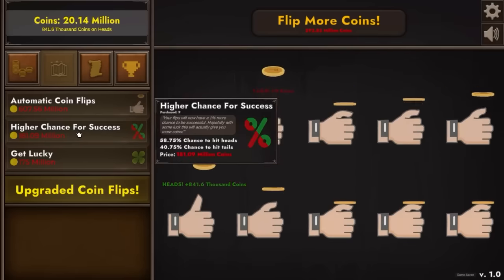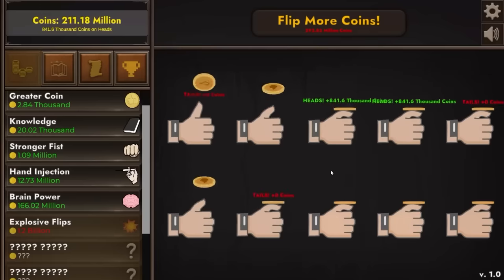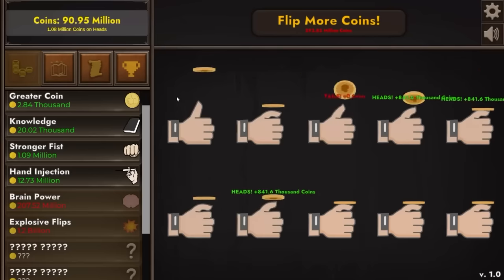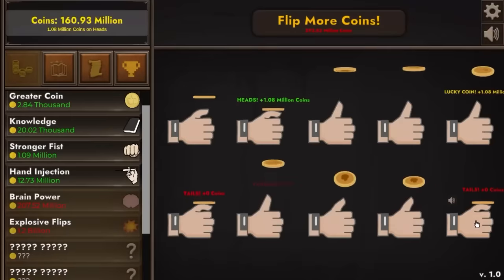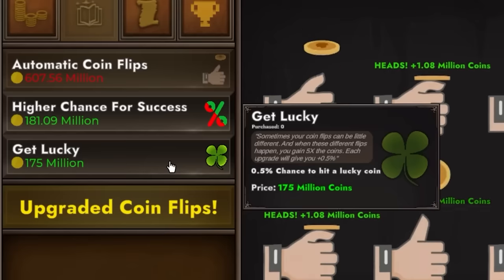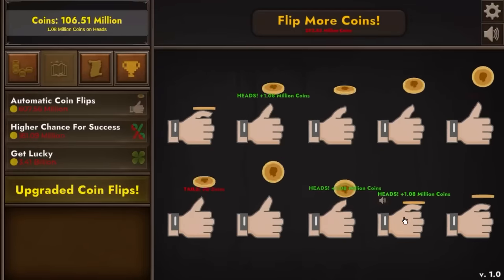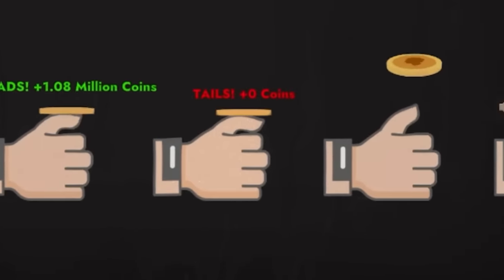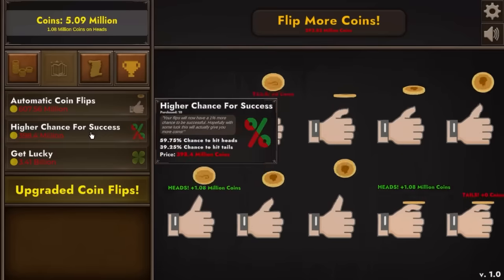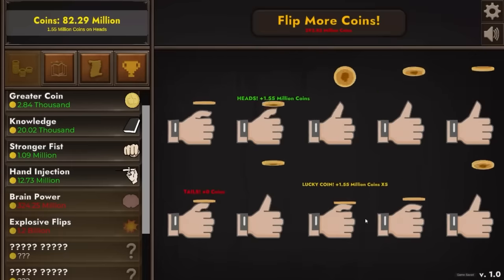I can just sit back, drink coffee, and buy brain power once in a while, which just puts our earnings higher and higher. We're now up to $1.08 million per flip, and at this rate these upgrades are buying themselves very quickly. We can also get potential lucky coins — a 0.5% chance of getting a coin that gives us five times the earnings — and of course we'll buy that right away. The sooner we buy it the more flips we have in the future to take advantage of that five times earnings, happening roughly one in every 200 flips. We just saved up another half a billion dollars — we just need more brain power. Every successful flip is now 1.5 million.